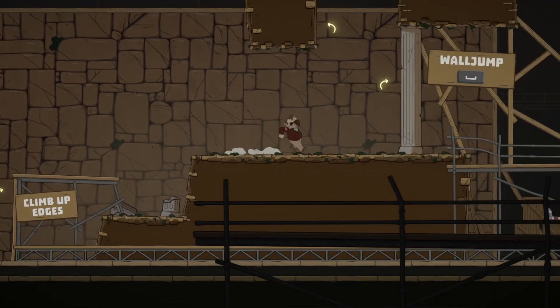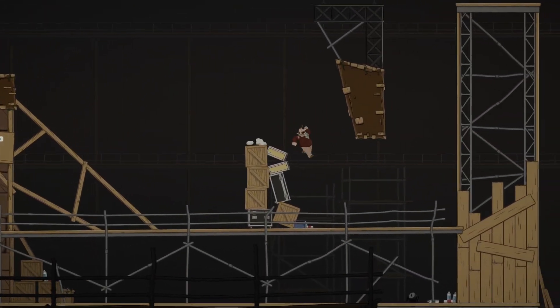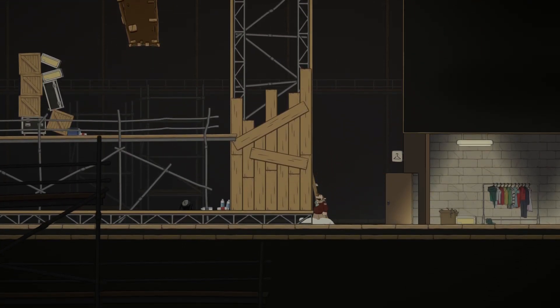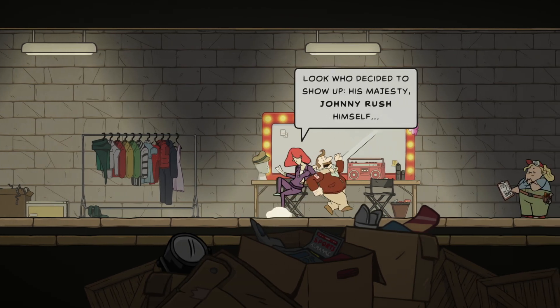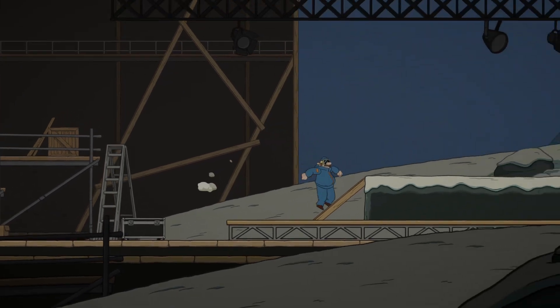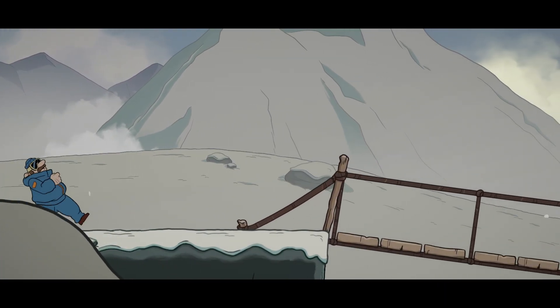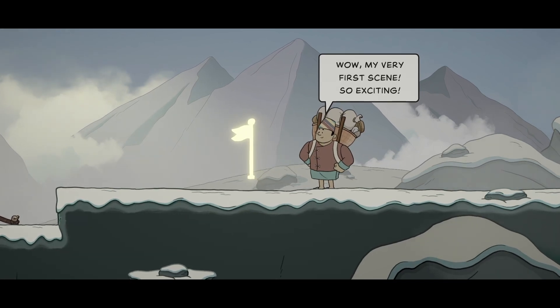Climbing is easy enough for me, but here's where I start to have trouble. Doing wall jumps can be kind of difficult for me on keyboard. You can hold on to the sides just by pressing against them, and we continue on. On set we hear: 'Look who decided to show up — His Majesty Johnny Rush himself.' 'There you are, I was worried sick. Please get dressed.' Then: 'Yo Johnny, ready to roll?' 'I was born ready.'